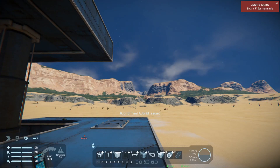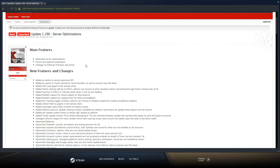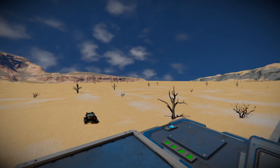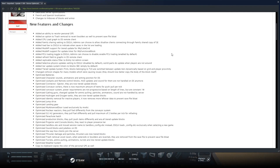The other thing which I cannot really show off at the moment because I don't have a dedicated server is dedicated server optimizations, and French and Spanish localizations. For dedicated servers they've added a lot more multiplayer support, like an option for trash removal to revert boulders, as well as to prevent save file bloat. They've also added family sharing, load bar, and mod API support.